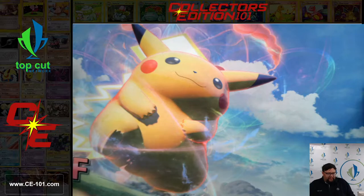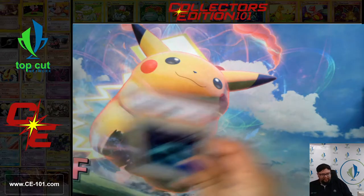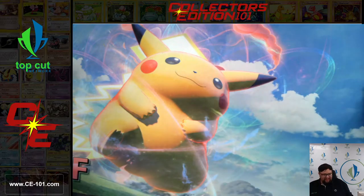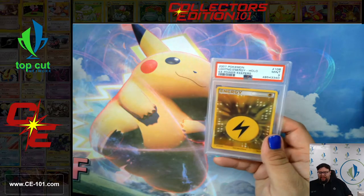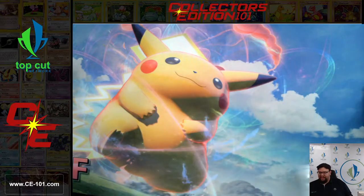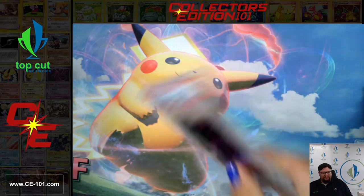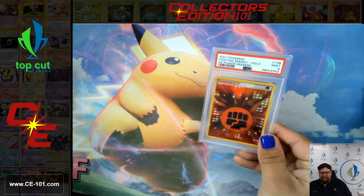Looks like a nice little span of some different things here. We've got the Water Energy from EX Power Keepers, back in 2007. Lightning Energy. Psychic Energy. And the Fighting Energy.